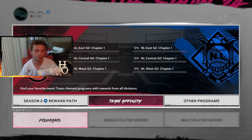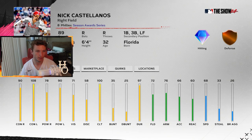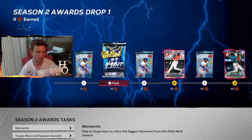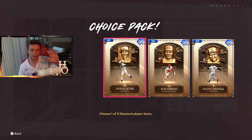There's a season award program featuring Nick Castellanos — 89 overall — who recorded his 1,500th hit. He can play first, third, and left field. His stats are around 108 contact, 90 power, 71 plate vision, and 100 clutch. That's just what an 89 card looks like — pick your poison with the 89s based on whatever swing you like best.